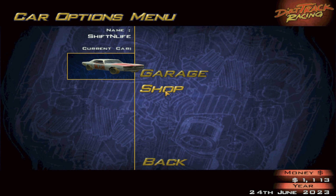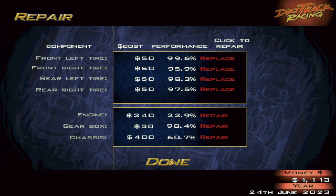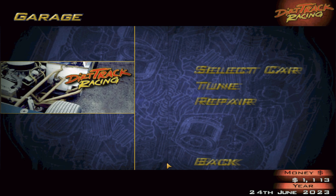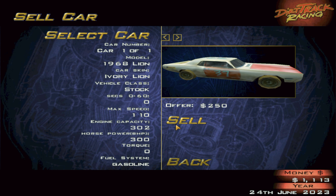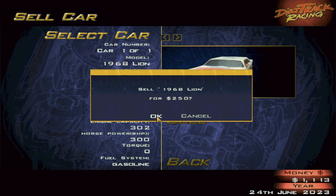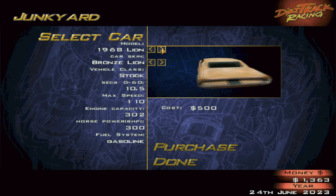Welcome back to track racing for this second episode. If you remember, last time we finished off with a pretty damaged car. As you can see, it would be quite expensive to repair. I thought the price of second-hand cars was $250, but it's actually $500 — still a better deal than fixing ours. So we're going to sell our old banger, even though I really like it. If you know what kind of model it's made from, let me know in the comments.